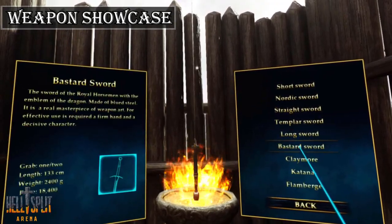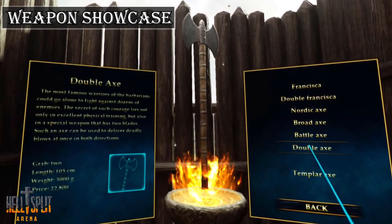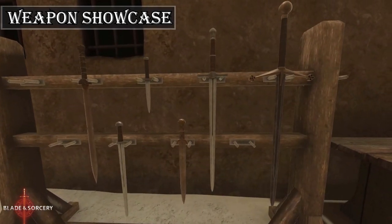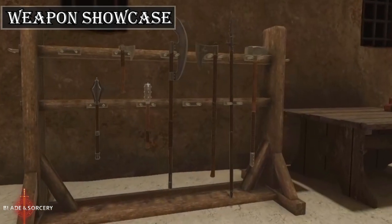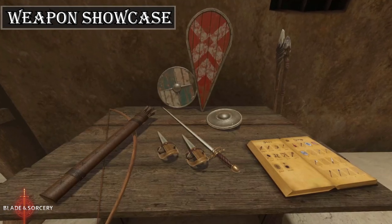Following after TOG is Hellsplit Arena with just under 30 weapons. Hellsplit's weapon selection is grouped in 3 categories: swords, axes, and maces. Lastly is Blade & Sorcery with just over 20 weapons. I'll have to note that Blade & Sorcery is the only game with mod support, so additionally it has probably hundreds of different weapons online for download.